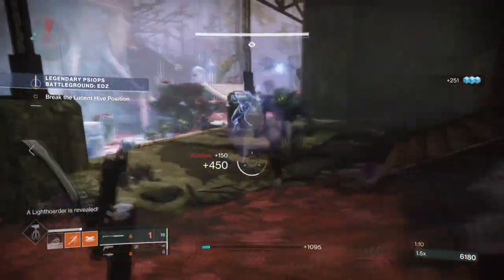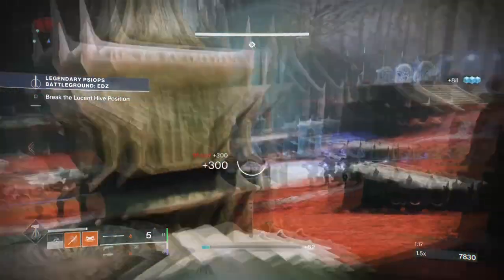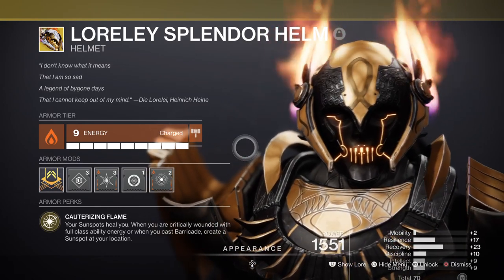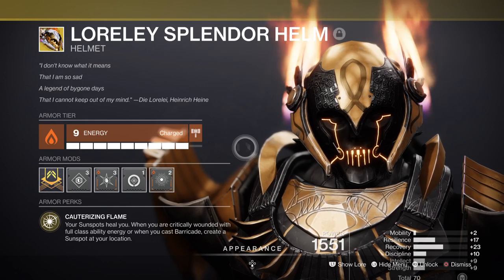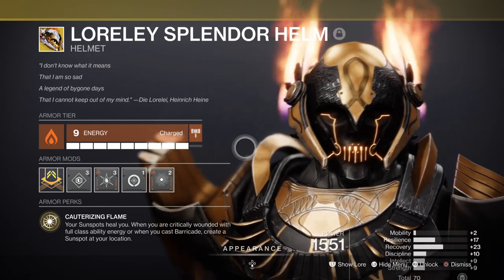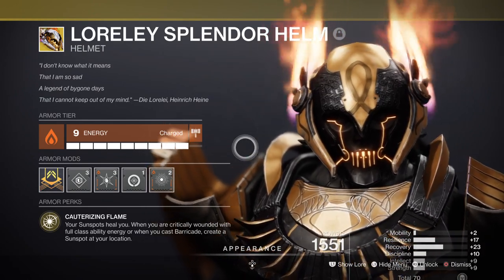Starting off for the subclass, we'll be using Code of the Siegebreaker and combining the subclass with Loreley Splendor to create an escalating damage build via grenades and barricades. Loreley Splendor's ability to create sunspots on demand isn't all that powerful when you see that the funnel subclass has always been this strong. Although strength is more common in PvP, in PvE its usage can be extremely powerful if you don't focus all your support in this one area.